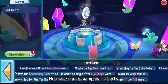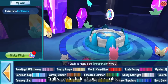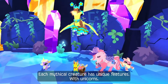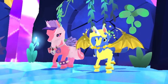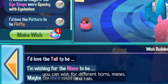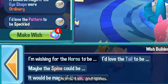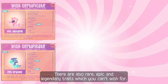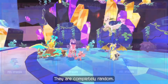Here are some examples of traits. Traits can include things like colors, patterns, and eye types. Each mythical creature has unique features. With unicorns, you can wish for different horns, manes, and tails. For dragons, you can wish for different wings, horns, tails, and spines. There are also rare, epic, and legendary traits, which you can't wish for — they are completely random.